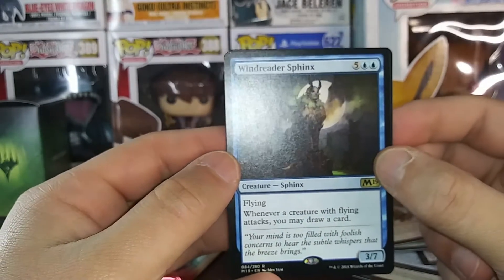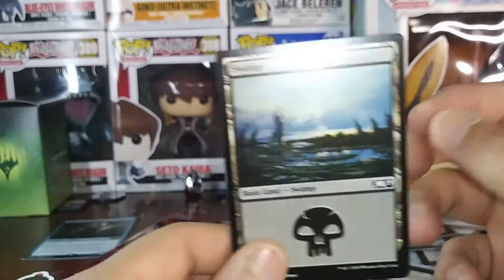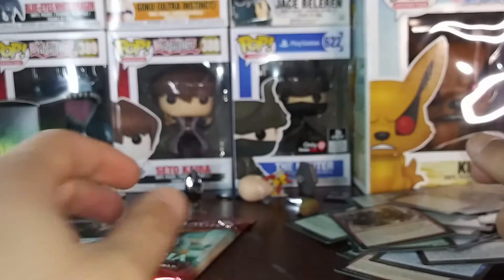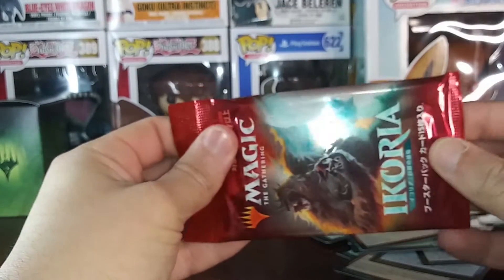Creature — flying, when it attacks I draw a card. Okay. And there's the art. I'm dead inside, guys — I am dead.